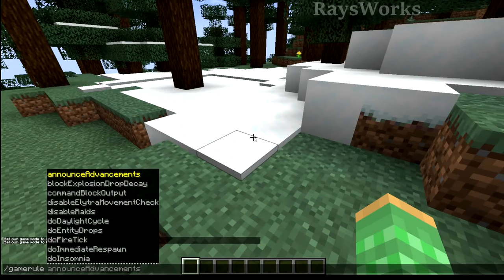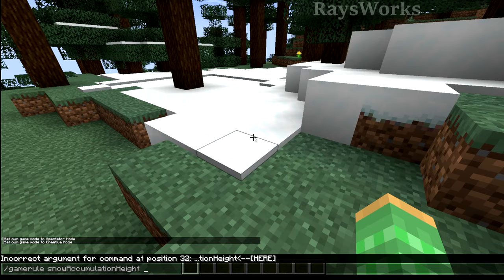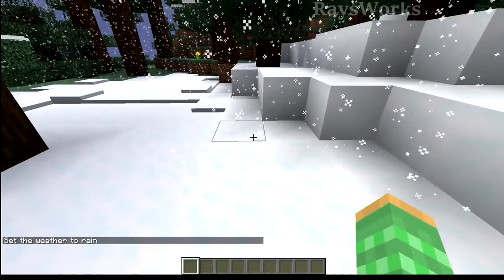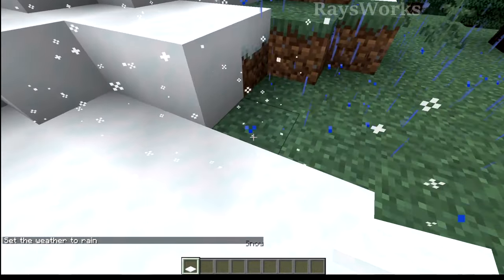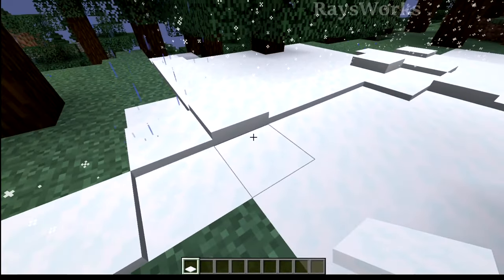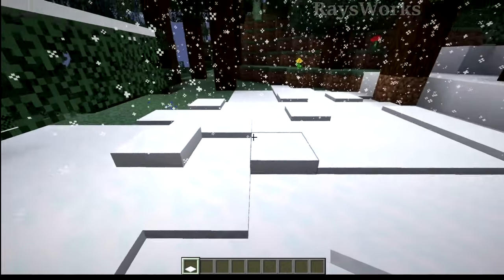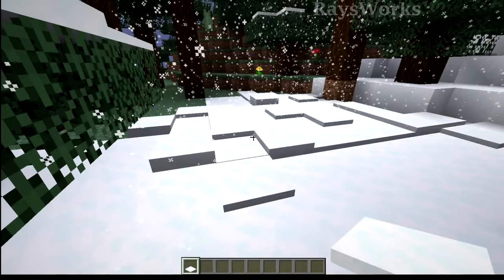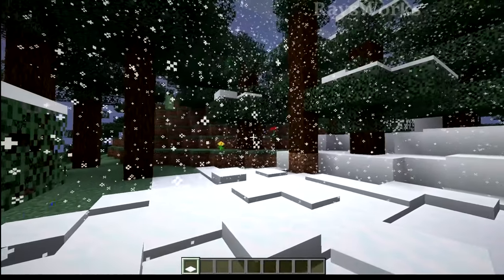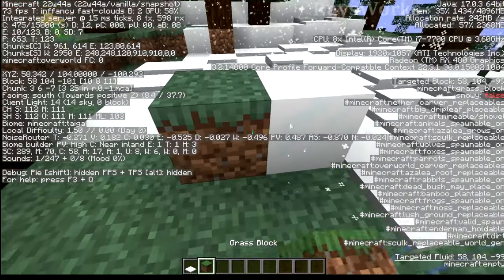We have some new game rules. We have one called snow accumulation height, which can be changed from zero to eight. What this does is determine how many layers the game can actually place snow layers when placed on the ground. So normally in Java, when it would snow, it only places a single layer, but now we can change this. I set it to eight, and here you can see we got two snow layers, so it can actually accumulate layer after layer. This is how it is in Bedrock Edition, which can make some really cool variations, kind of like drifts where snow accumulates over time. When set to eight, it can go as high as eight layers, which looks the same as a full block.